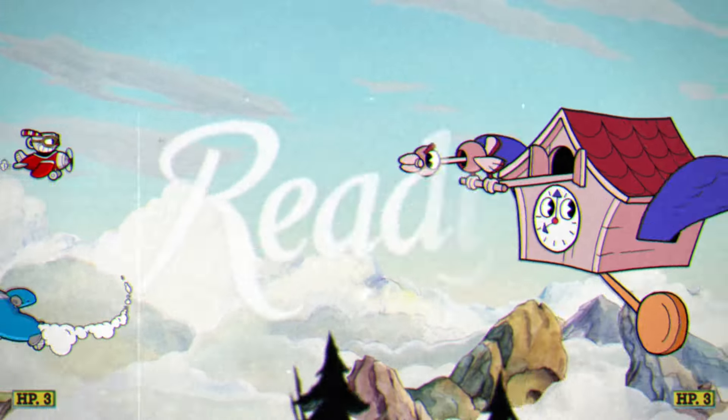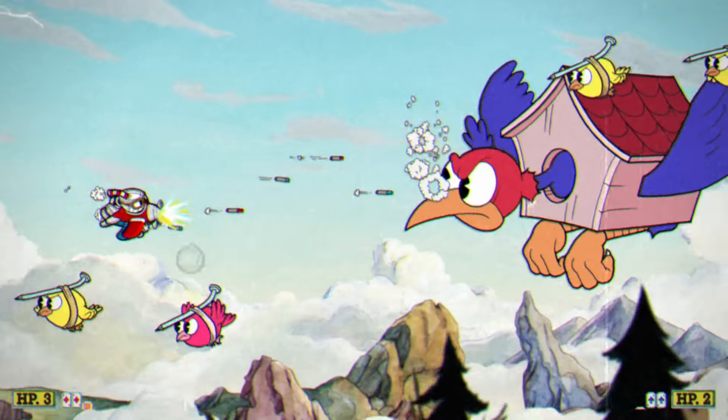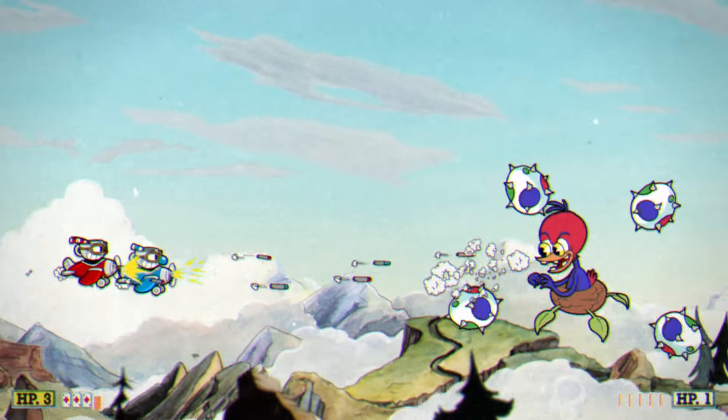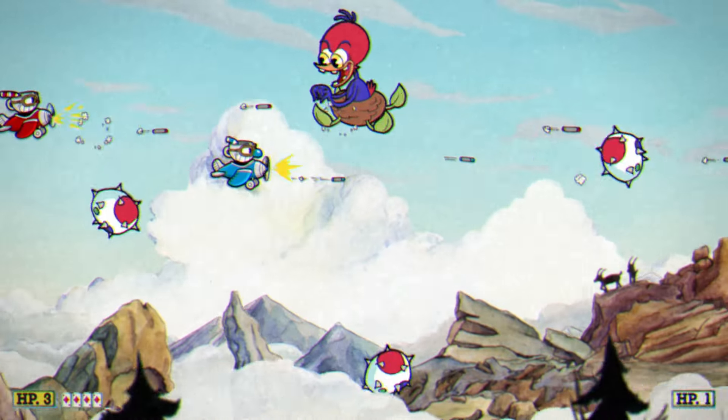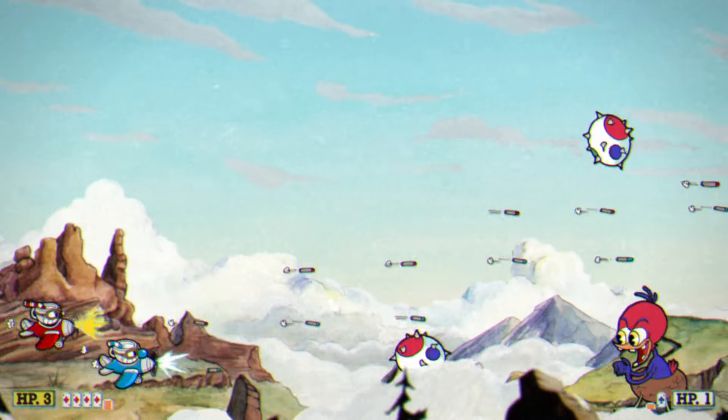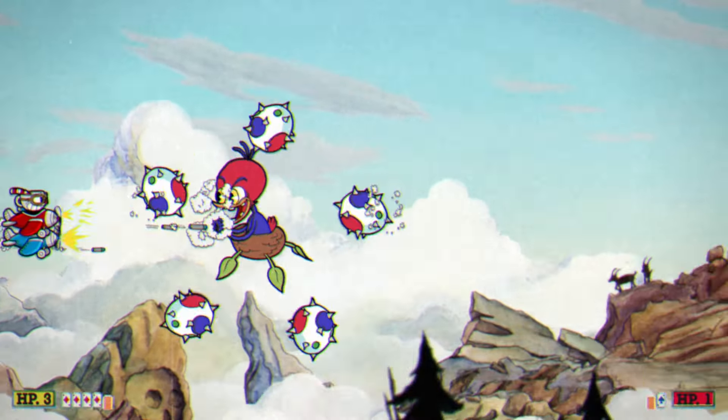I'm not a huge fan of the plane levels on normal runs, as I couldn't cheese them using Miss Chalice or the smoke grenade. But surprisingly, on this run the plane levels generally went extremely smooth. Wally's favorite attack resembles the crazy doctor's last phase, so I was extremely used to that by now. On his last phase, the bombs make it pretty easy to win. The only issue was his son in the first phase — the egg attack always felt uncomfortable to dodge, and his son's move pattern is so weird I don't really understand it. But after just a handful of tries, Wally was down.